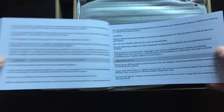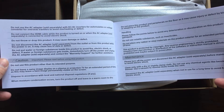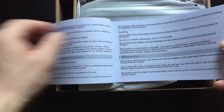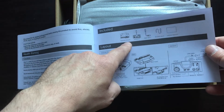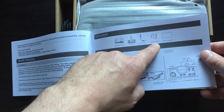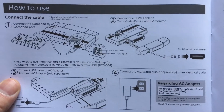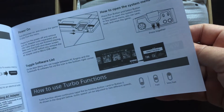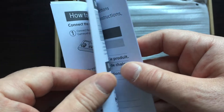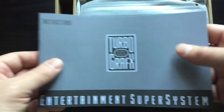Here's the manual and instructions. The box includes a TurboGrafx-16 Mini, a gamepad, HDMI cable, micro USB cable, and the instruction manual. Notably, this controller does come with turbo functions, unlike the PC Engine Mini which does not have that option on the controller.